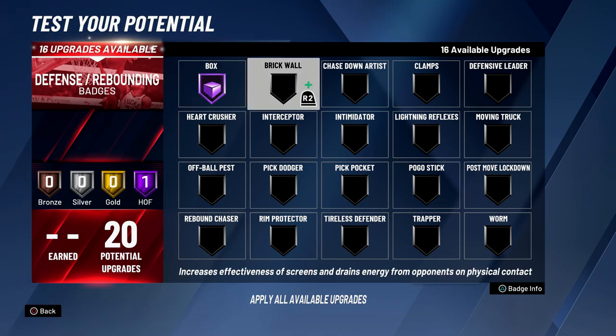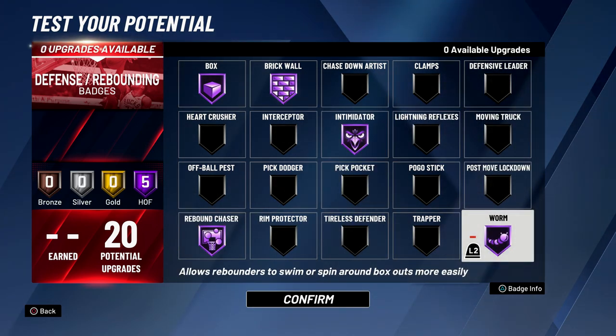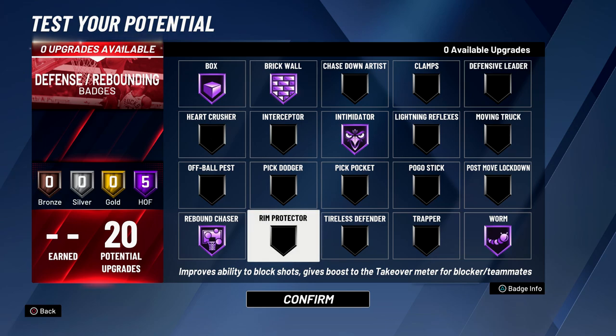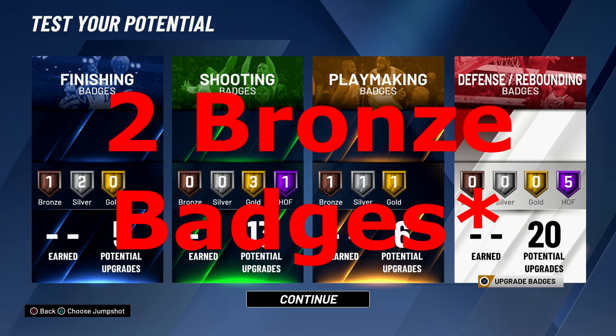Now for the defense badges — the best part — we're going to go with box hall of fame, brick wall hall of fame, rebound chaser hall of fame, intimidator hall of fame, and worm hall of fame. You could also go with post move lockdown; I'm not sure how good that badge is but I might try it out. Post move lockdown and rim protector are the only other ones that might be worth it. In total we have six hall of fame badges, four gold badges, three silver badges, and a bronze badge.